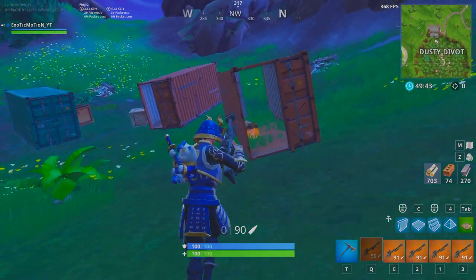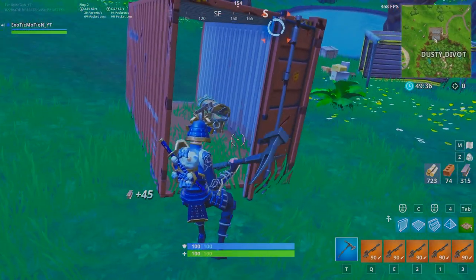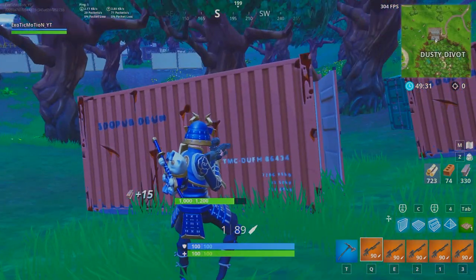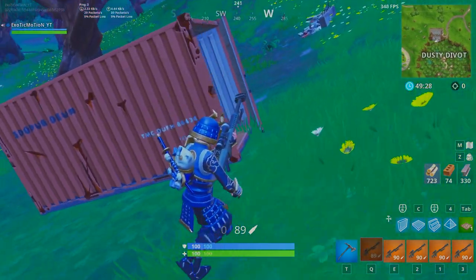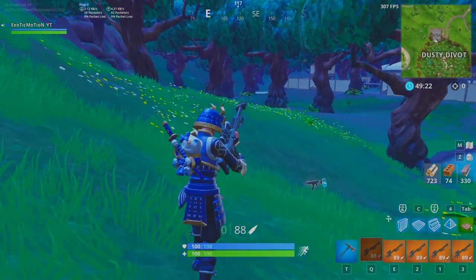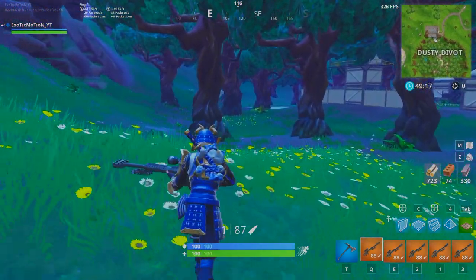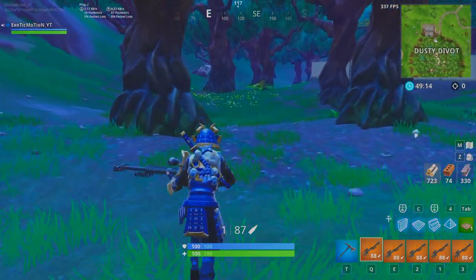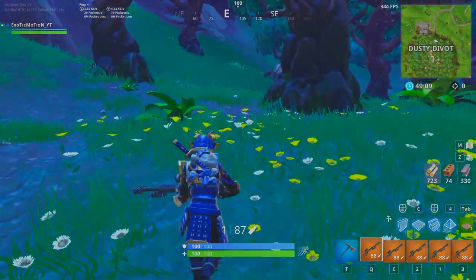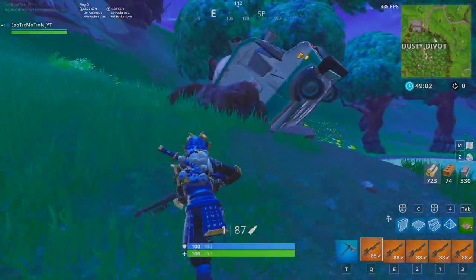Now let's check these metal crates because I do know that these metal crates have a lot more health. So it's 1,200. We got this down to 1,000 — let's see if it does 1,000 damage. Yes, 1,000 damage done. So 1,200 — let's see if it'll do that. So these things do 1,000 damage per shot. That means we have 87 bullets, which means we're going to hit 87,000 damage total. If we shoot every single bullet it's going to be 87,000 damage to this ice cream truck, and I believe the ice cream truck is 100,000. So we're going to have to find more ammunition to destroy this thing with just heavy sniper rifles.